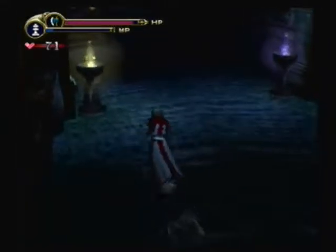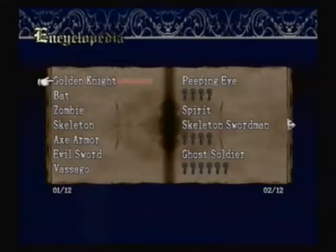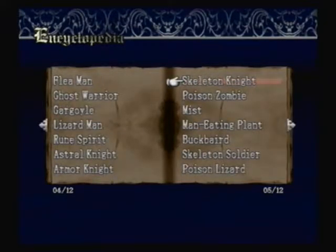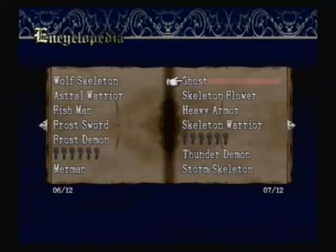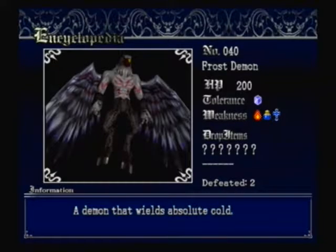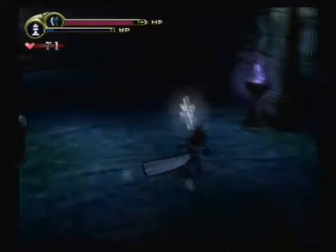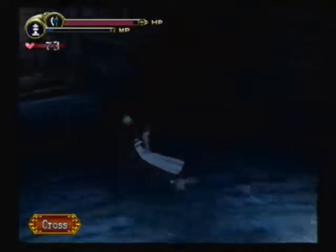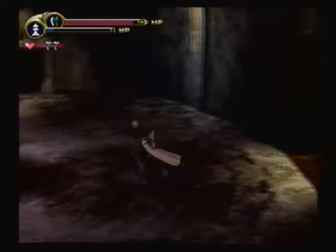I didn't know there would be no enemies in here. Cross — how would that do against the enemies I've been fighting? I should probably stick to the axes. Frost Demons aren't that common, nor the Frost Swords. More common enemies tend to prefer axe usage.